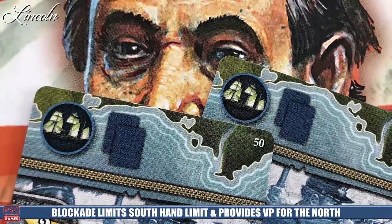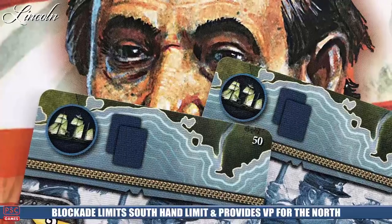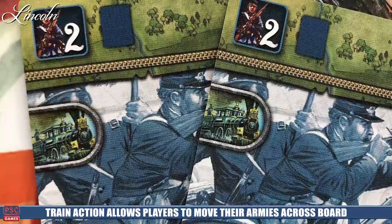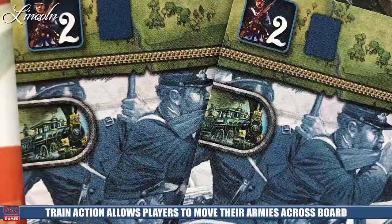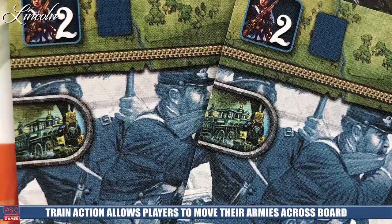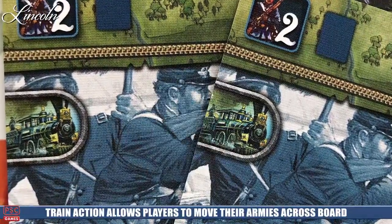There are also other icons and actions on the bottom of the cards. You'll see on almost every card a little star icon, which comes into play during battles. Another icon you'll be looking for quite a bit is a little train icon — this lets you move. If you play a card this way, you can simply move. There are two different ways to move.